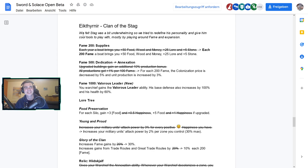Now let's look at the Stag clan, which is close to my heart. They felt Stag was underwhelming, so they tried to redefine his personality and give him tools to play around fame and expansion. At 200 fame, Supplies: a boat used to give you 500 food, wood, and money each year — now you get 50 food, wood, and money for every 200 fame you reach, so the boat comes each time you hit a new 200 fame threshold.